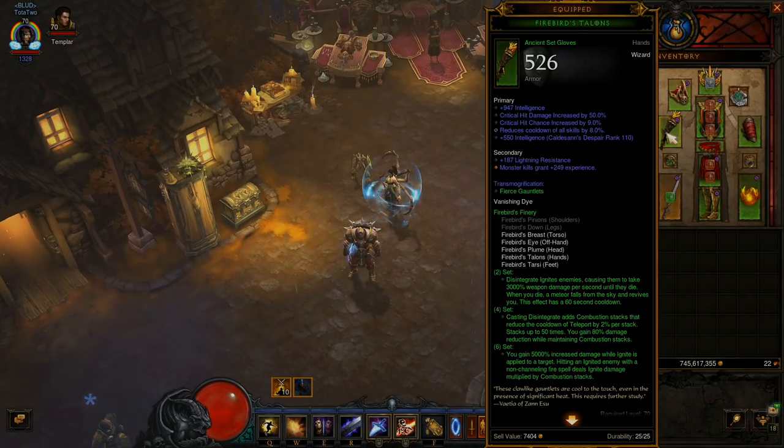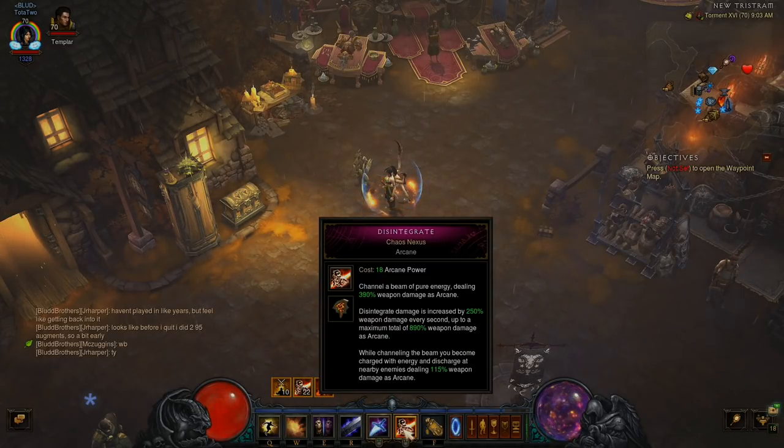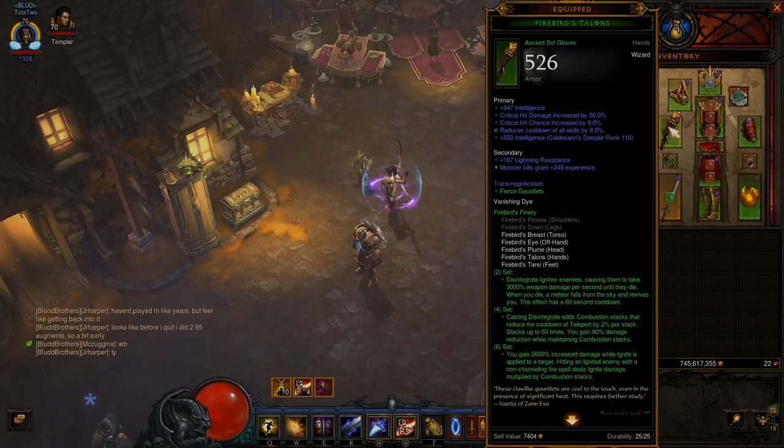We have to Disintegrate and Ignite everything. You always see people spamming this. I prefer the Chaos Nexus Rune, but you could technically use any rune you want. And finally, with the two-piece, you have a Cheat Death — every 60 seconds, a meteor falls from the sky and revives you.